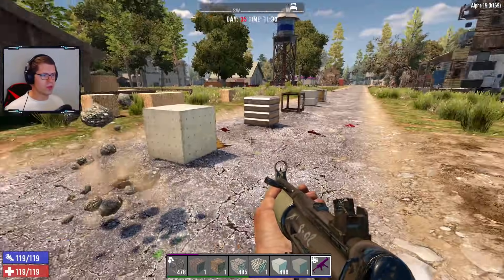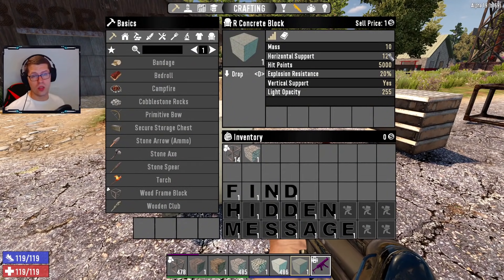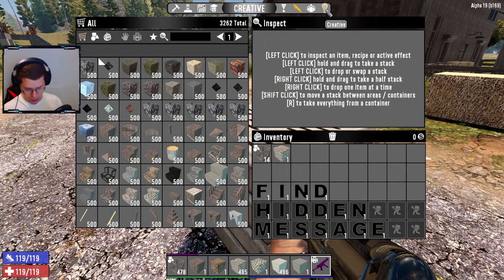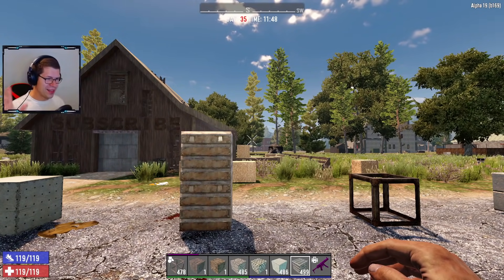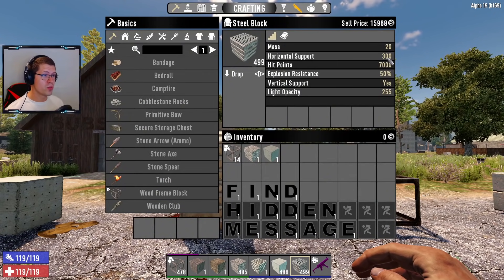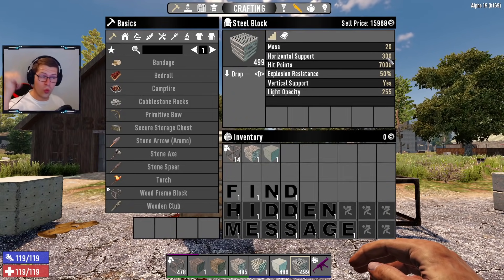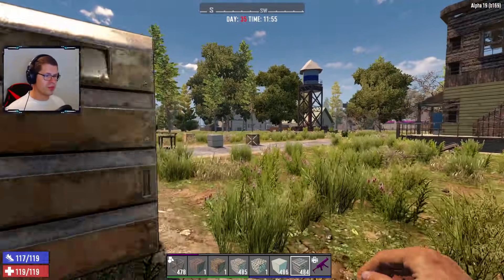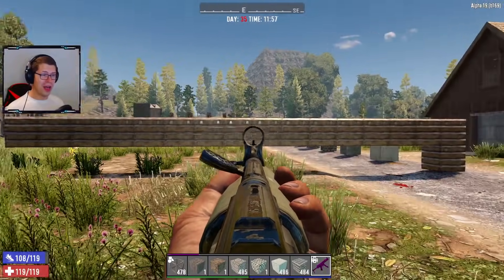Let's check reinforced concrete — again, mass of 10, support of 120. Now, steel is the one block that acts differently: it has a mass of 20 and a horizontal support of 300. So you can actually put 15 steel blocks on before it will crumble. Counting one through fifteen, steel can hold a hell of a lot of blocks.